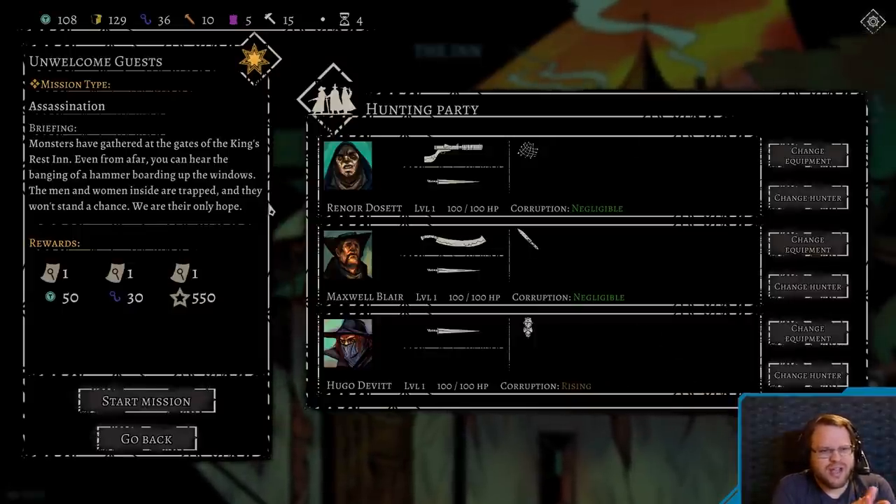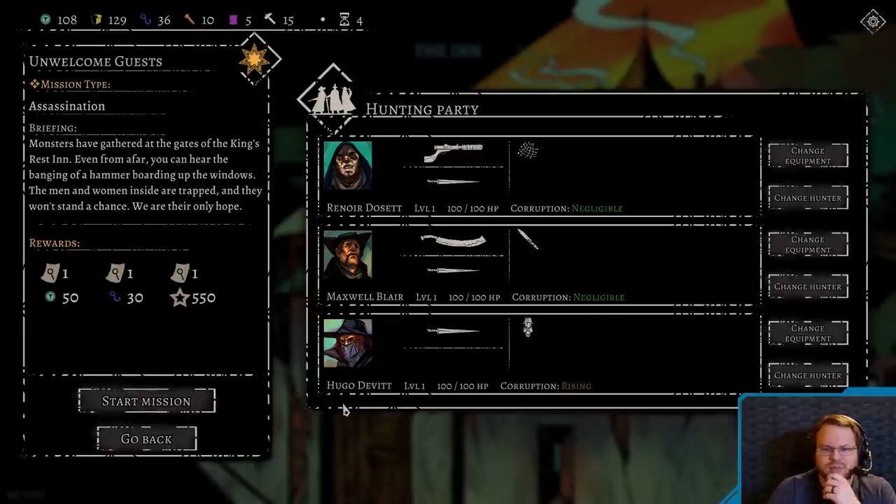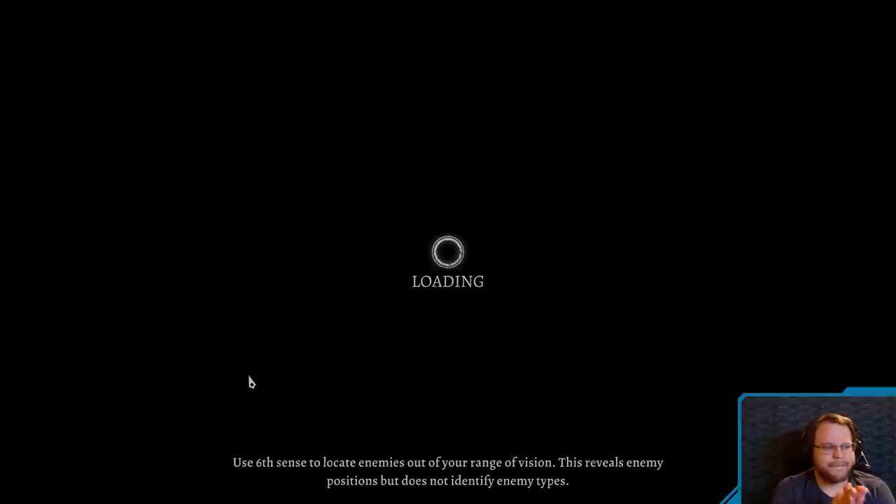So monsters have gathered at the gates of the King's Rest Inn. Even from afar, you can hear the banging of a hammer boarding up the windows. The men and women inside are trapped, and they won't stand a chance. We're their only hope. Alright. Corruption: negligible. Hugo's corruption is rising, and I don't know how to do anything about that. So start mission — we'll figure it out. And I am going to drink some water, because I'm losing my voice.